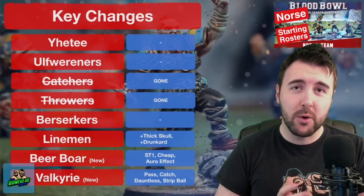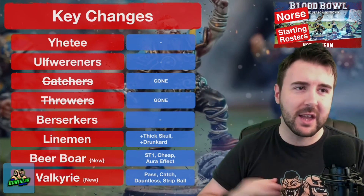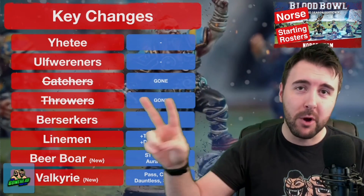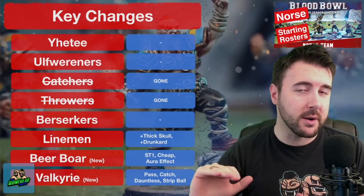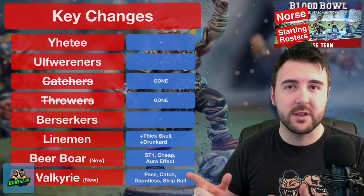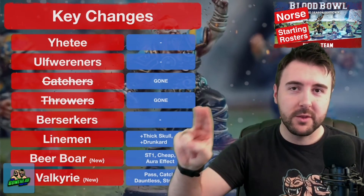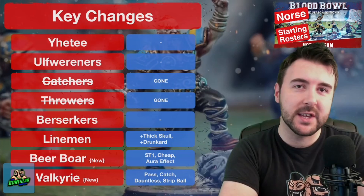Let's talk Norse roster changes. The Yeti has stayed the same, the Ulf Brothers have stayed the same, but the catcher and the thrower positionals are gone. So if you played this team in Blood Bowl 2016 or you've been using them from the Teams of Legend PDF, big watch out there — catchers gone, throwers gone, they do not exist anymore.